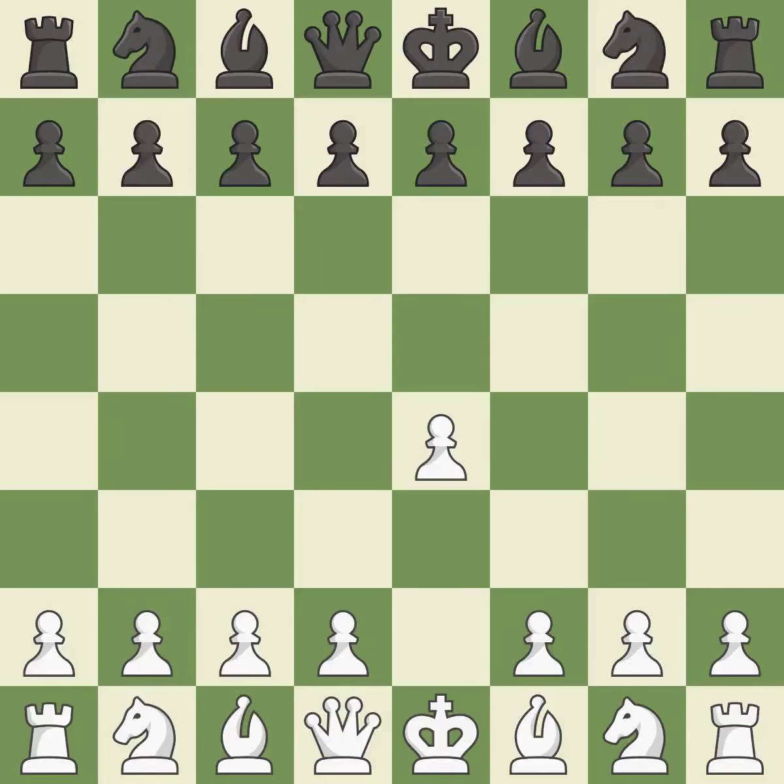Sharp games are frequently the result of starting with the king's pawn, since it dominates the center and frees up the bishop and queen on the light squares. In the Caro-Kann Defense, the pawns on d7 and d5 can be quickly pushed to take control of the center and engage the e4 pawn.